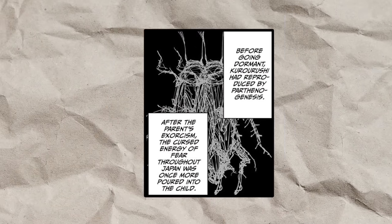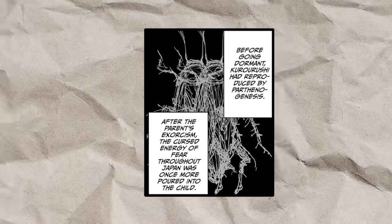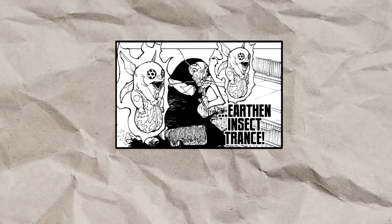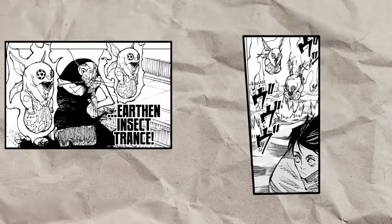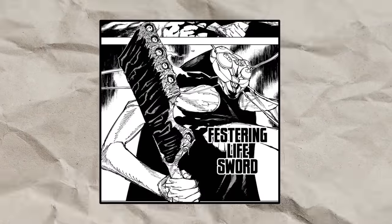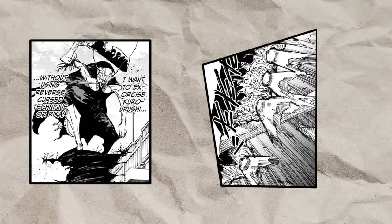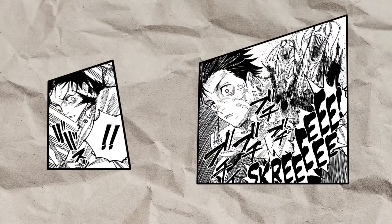It can even use parthenogenesis to create a new cursed offspring to preserve its existence if its previous body dies. His final ability is Earthen Insect Trance, which summons a couple of insects that carry sacks of fluid with the intention of impairing the target's vision. In addition to these techniques, Kuroushi also carries the Festering Life's Sword as a curse tool. This blade has six nesting pods, all of which can fire insect eggs into the target upon impact. The eggs then hatch instantly and devour the victim from within before bursting forth through their skin.